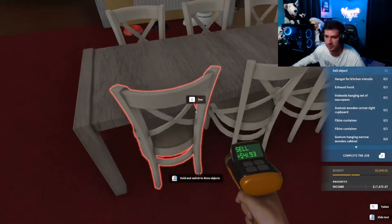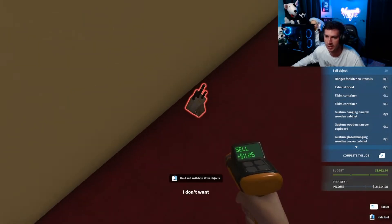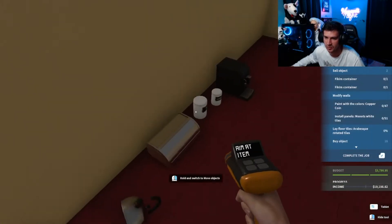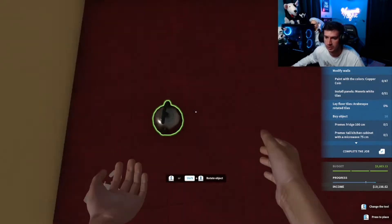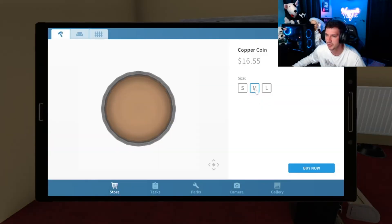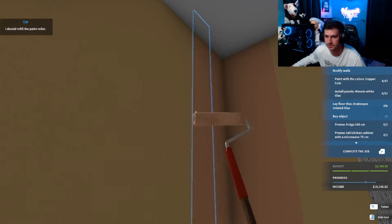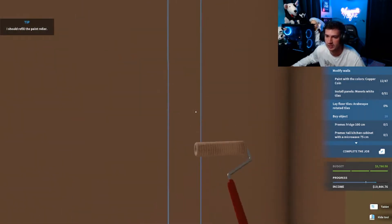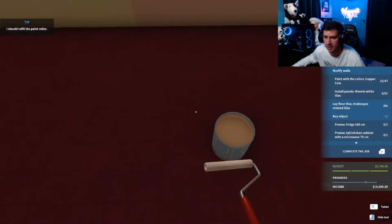Now we have to do the kitchen. It wants us to sell all the cabinets and stuff — this is gonna be a job. Let's move all this stuff out of the way because we're going to have to build new kitchen cabinets. I hate doing kitchen cabinets and sinks. Copper coin — this is my favorite paint in this game. It just looks so beautiful and satisfying to use for a living room or honestly any room. This paint is just gorgeous. I'm going to paint these walls, get the floor done, and update you when I'm done.